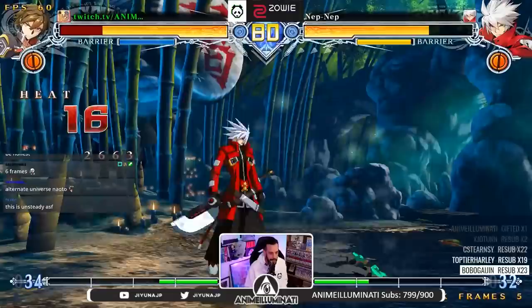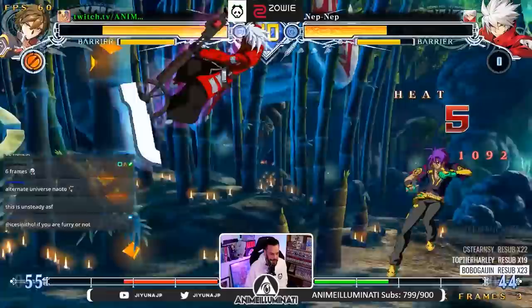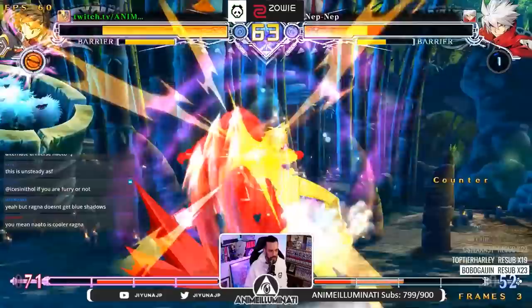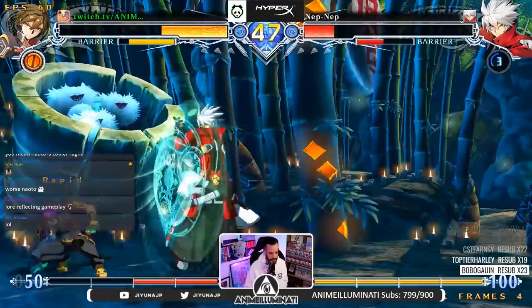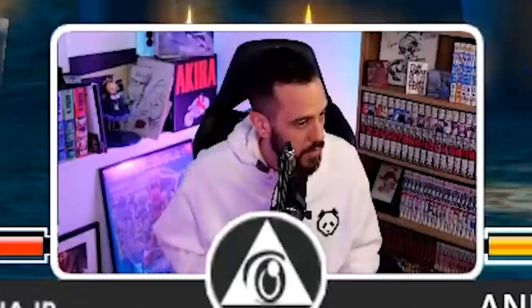Ragna's got long range, I do not — pressure reset. I got an A starter so I've got to go for the ender here. I messed up the punish. There's the combo again — as you can see I'm just staying on top, trying to stay right in his face. Every character has more range, so this is the neutral — not where I want to be. I need to get close, so I'm just gonna run.